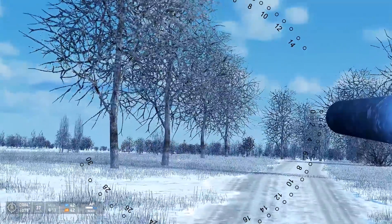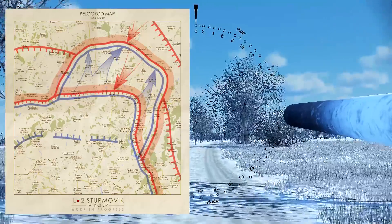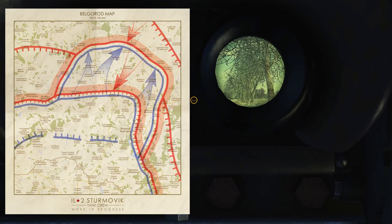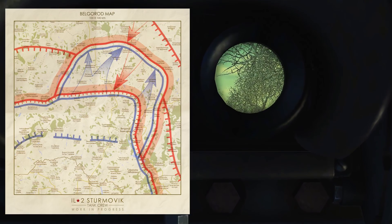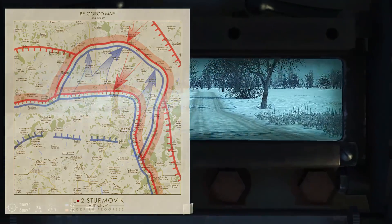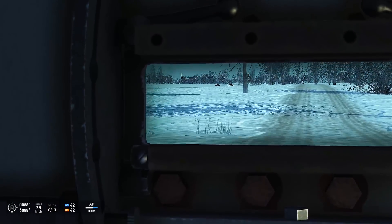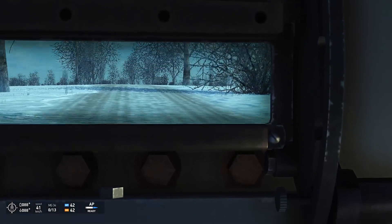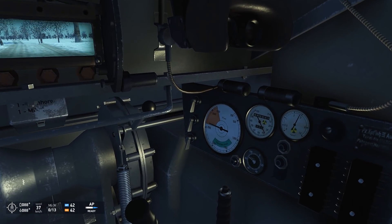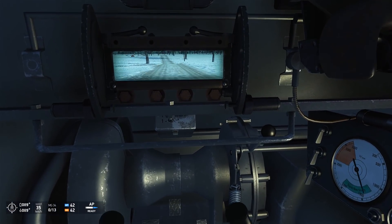Tank Crew will be coming with its own map designed for tanks. The map will take place in a 100x100km zone around Belgorod, including an area near the town of Prokhorovka — the area of the main tank battle of Kursk and the largest tank battle in history. While the 100x100km map is the smallest of all current IL-2 maps, it has been shrunk in size to account for an increase in detail, with a terrain mesh 16 times higher in detail than any current IL-2 map, along with higher resolution textures throughout.